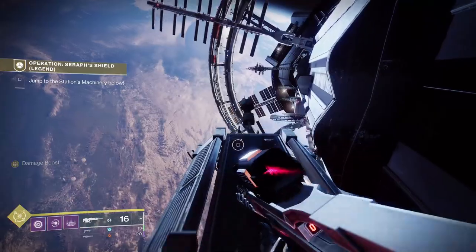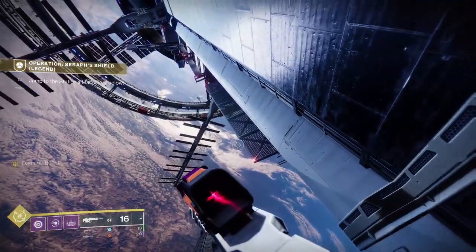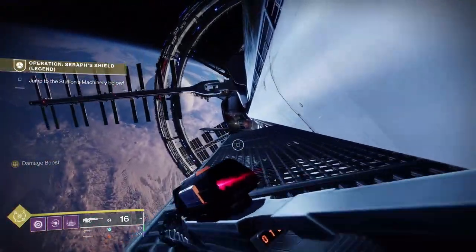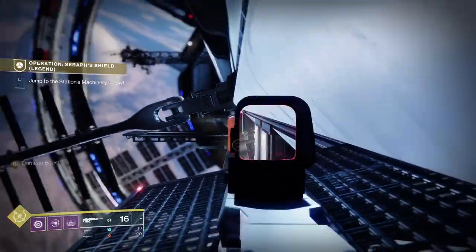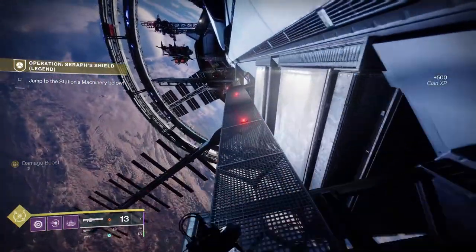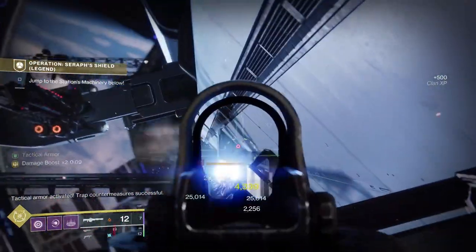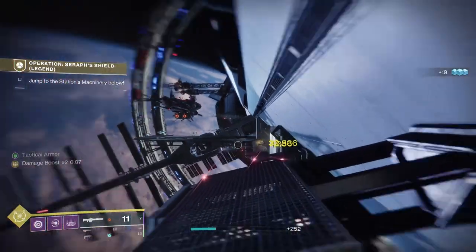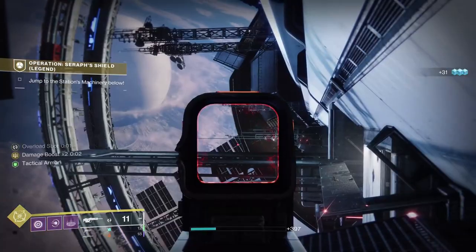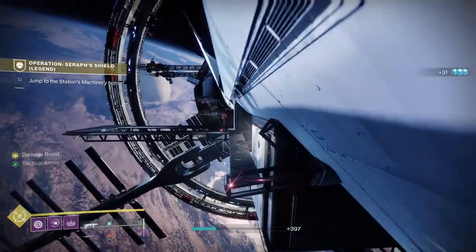Now we're outside. What we've got to deal with outside is we're going to have to get an Operator buff, which we'll get just up ahead. But we're also going to have — this is sniper city — lots of snipers coming out. I'm already looking. You can see the ships, but there are also Arknights. I'm going to try and take down the Arknights really quickly, and because we've got a minor spec on, the snipers are not going to pose as a threat here.